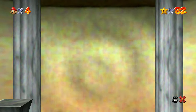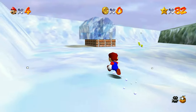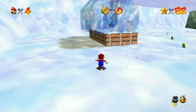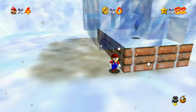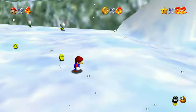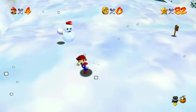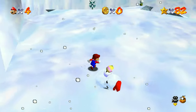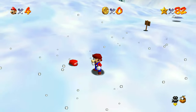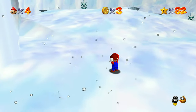Alright, so loading into the level here — still no hat. Sure enough, the hat is no longer there, which is a good sign. And right here is the snowman. See, he's wearing the hat. So if you just get him to follow you, he'll drop down to the ground and give your hat back. And that's all you have to do to fix it.